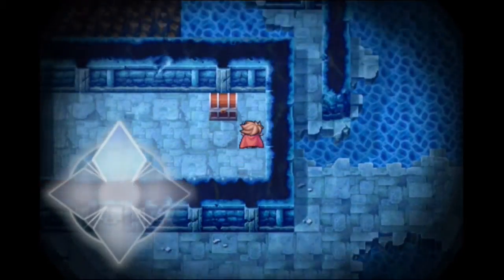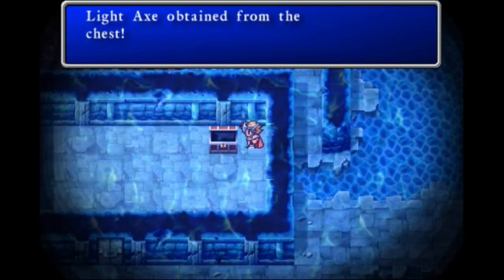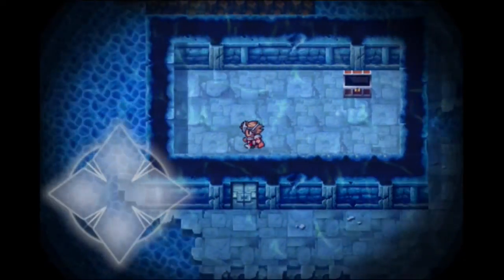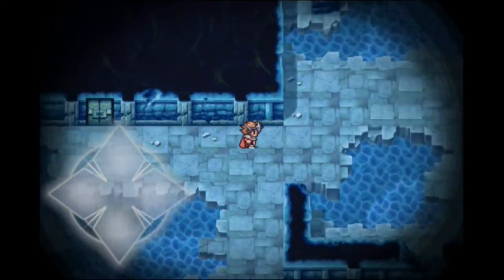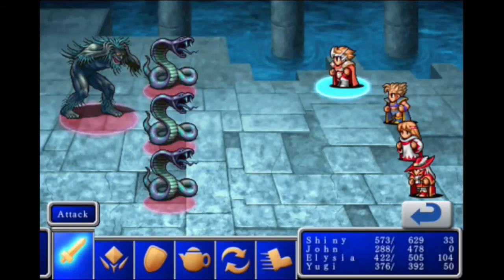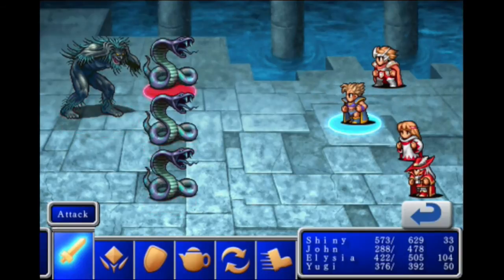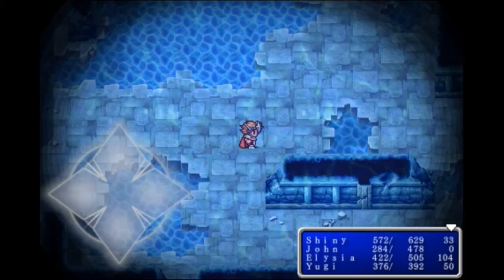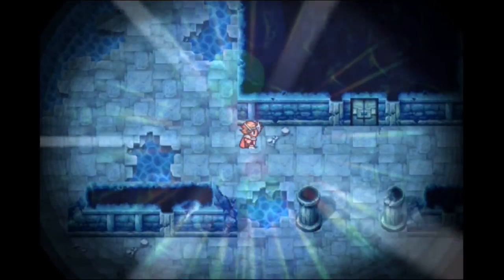I believe there are fixed encounters on the bottom and the left side. If you don't want to go through them — the fixed encounters are sea scorpions and white sharks, enemies we've seen plenty of. I do not want to waste any more time. The reason why I'm cutting all these battles is because by this point it feels pretty repetitive.